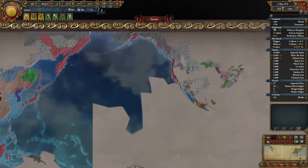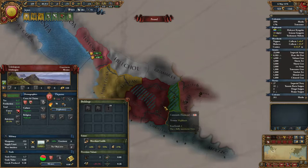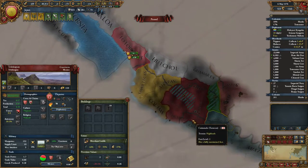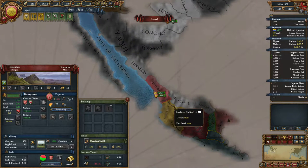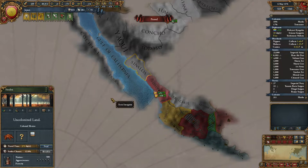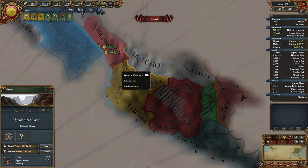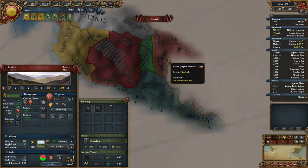Let's jump in straight away with our next video. I think we were almost ready to declare on the Tlapane, in order to get a border with English Mexico and also to get access from the sea. I have to quickly reacquaint myself with the game - I did watch my own videos but still. I think we can send a colonist here, and we might still do that at some point. We've already got a colony here, of course, so we might get to the English that way anyway. But that's gonna take some time, so what better way than to just attack the Tlapane.